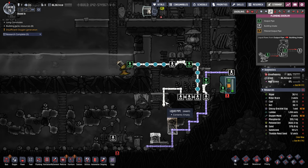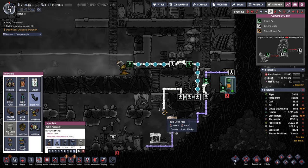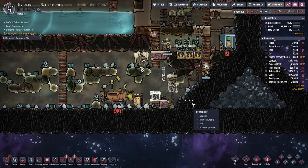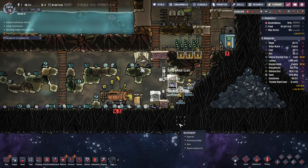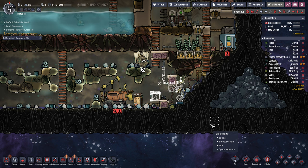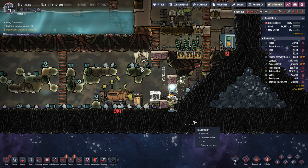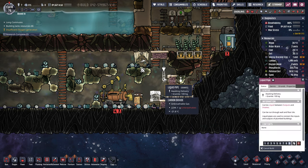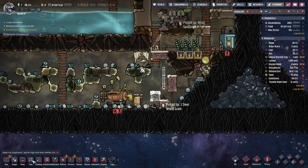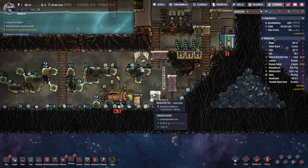We got water coming this way and then we're going to bring it down here. I might just dump it in here to start to create that liquid lock. It saves them moving it. We'll do a quick event there I think. Gotta get this built first though.